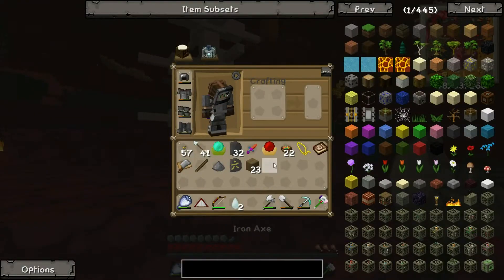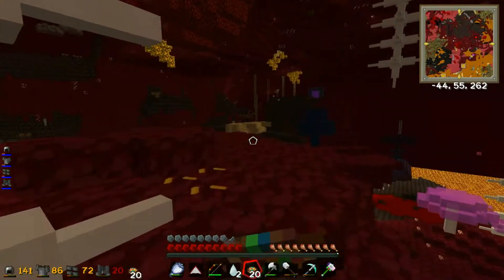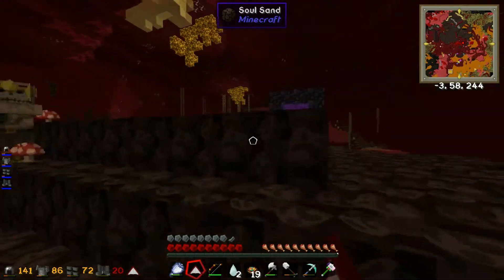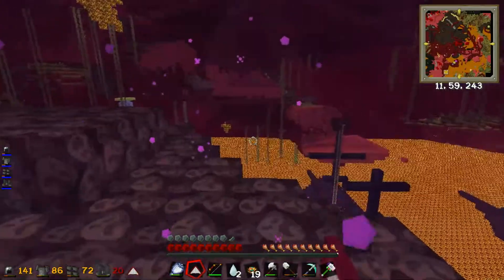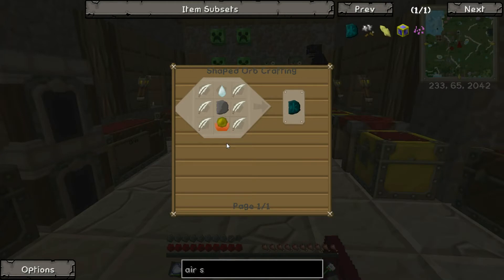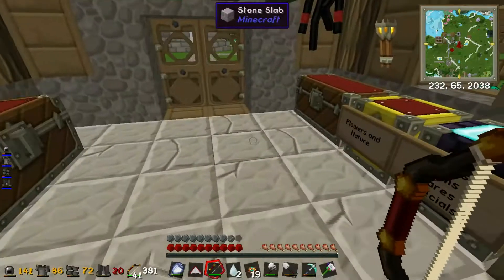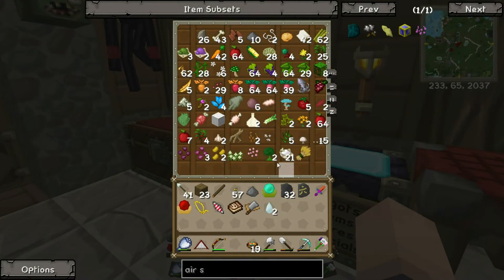Now I have to get back home safely and make sure I'm not hungry. The recipe needs feathers, a ghast tear, and a reinforced slate. Easy peasy! But do I have any feathers? It doesn't look like it - so this episode we're going on a quest to get some chickens.